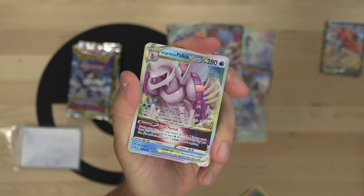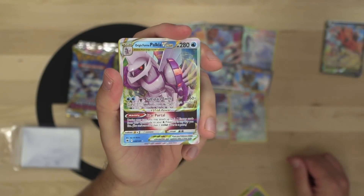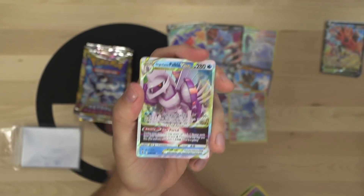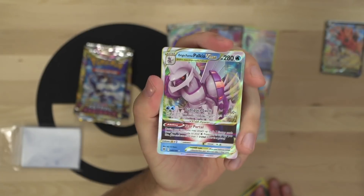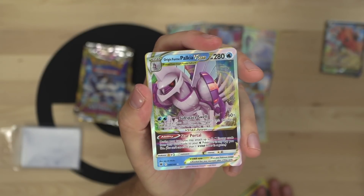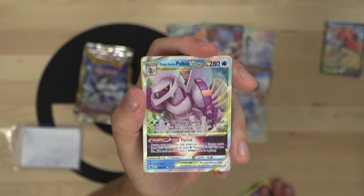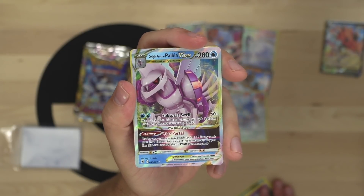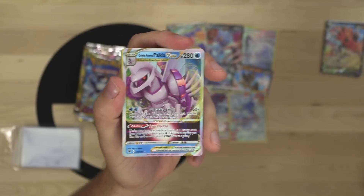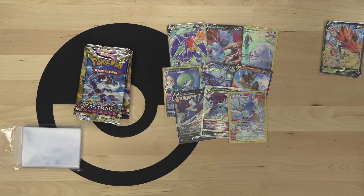Yes - Origin Form Palkia VSTAR, the best VSTAR from the set by far! That puts us at two VSTARs. Origin Form Palkia VSTAR has 280 HP. Subspace Swell for two water energy does 60 damage plus 20 more for each bench Pokemon in play on both sides. Star Portal accelerates up to three water energy from your discard pile to your water Pokemon in any way you like. It's seeing a ton of play in Japan right now and I have high hopes for it in standard.